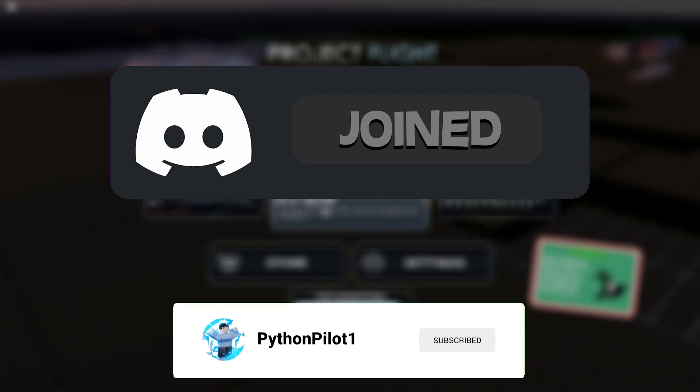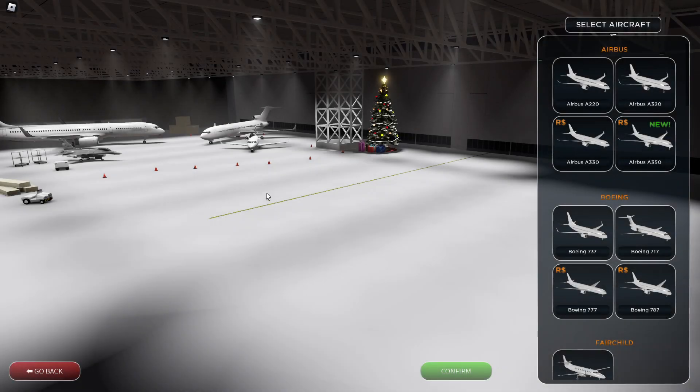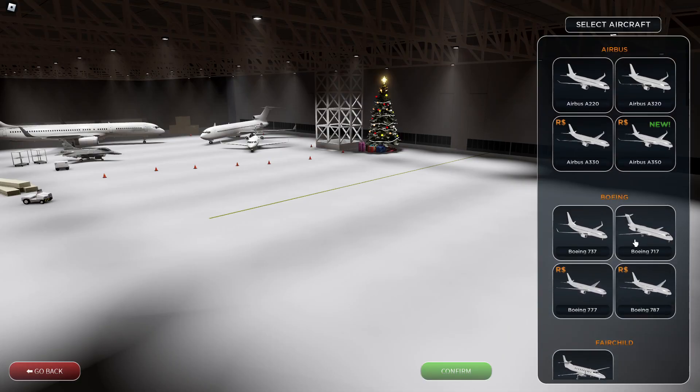Join my Discord server and let's get right in. Just a little easter egg in the back — they've replaced, I don't know what plane was there before, but now there's an F-16, so that's going to be coming soon I guess. And as you can see, the A350 is here and I need to buy it because I haven't yet.